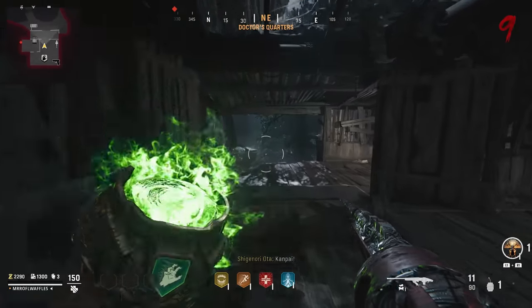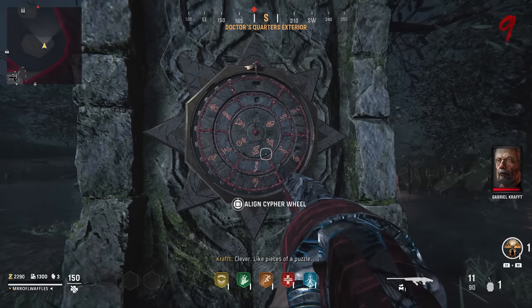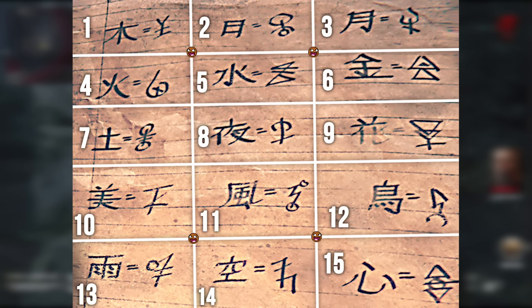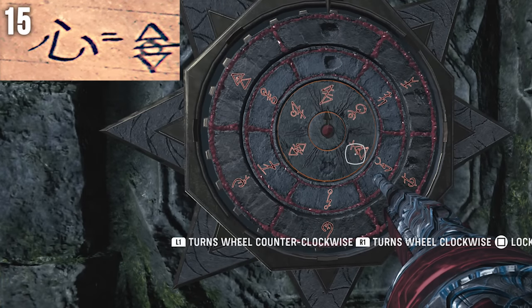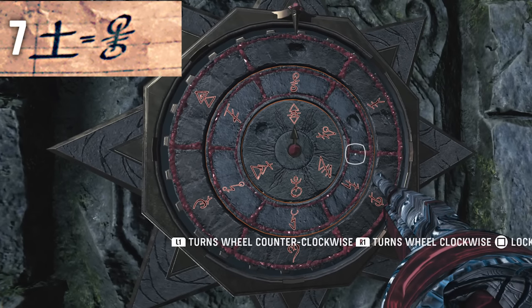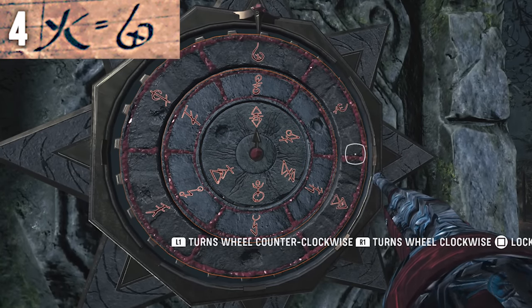Run over to that stone obelisk we opened at the beginning in the Doctor's Quarters. Hold square to enter your three cypher wheels, then you need to enter a code — specifically putting symbols in the top middle column where there's a little arrow pointing down at the top. You need to translate those three pieces of paper using the reference image. I've numbered them all so you can just remember three numbers while running around the map. Here's an example: in my game I had three symbols, and I put in each translated symbol row by row. Once finished, hold square and that completes this step.